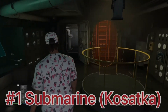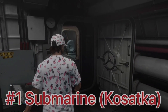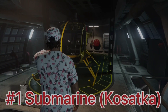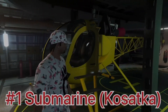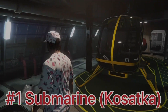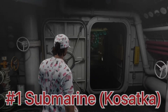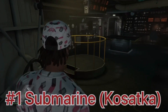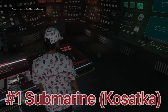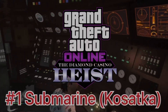Last but not least is the Kosatka, also known as the submarine. Buying it gives you access to the Cayo Perico Heist, which was added as a DLC over a year ago. You can make lots of money with it by doing it back-to-back with friends — there's a back-to-back glitch where you give your friends 85 percent and still keep the mission, so you can keep repeating that cycle. Some people call the Cayo Perico Heist the best heist ever added to GTA Online; in my opinion it's currently tied with the Casino Heist.